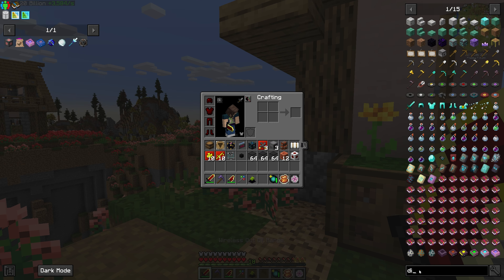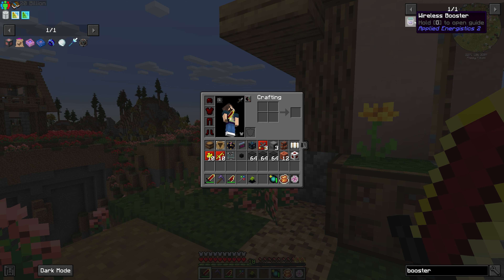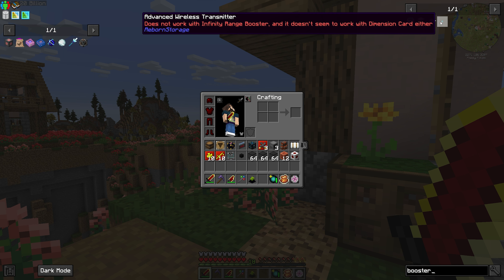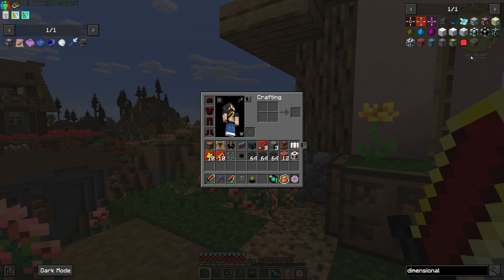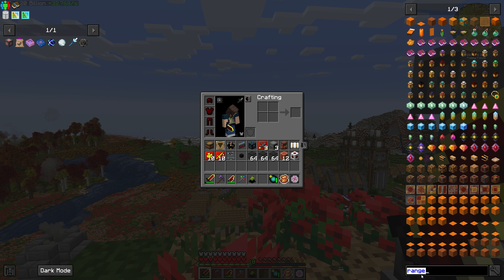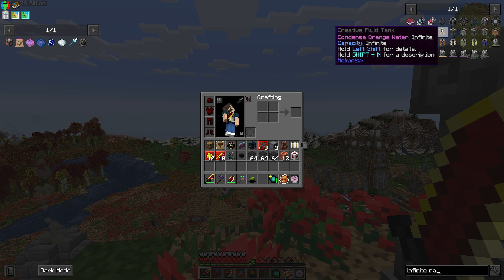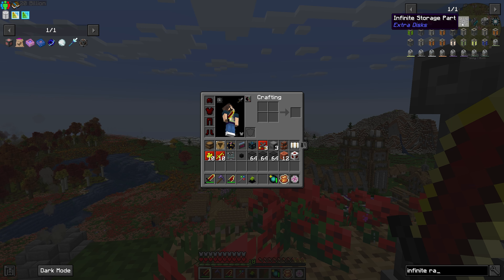One thing I should work on is getting the dimension card — I think that's going to require the infinity booster. There's a thing that allows you to access your AE2 everywhere with infinite range. I tried searching 'infinite range' and 'infinite' in the search but couldn't find it. We have an infinite storage disk and an infinite fluid storage, but neither of those help. I'll look around later and figure it out.